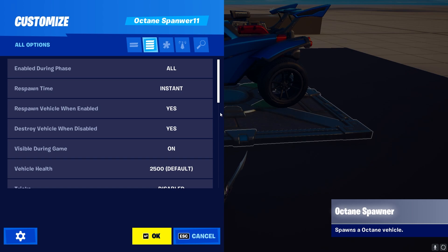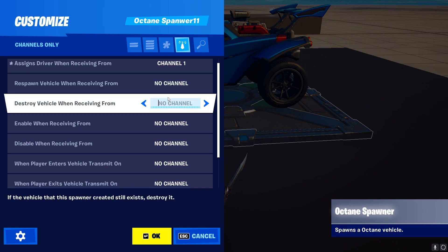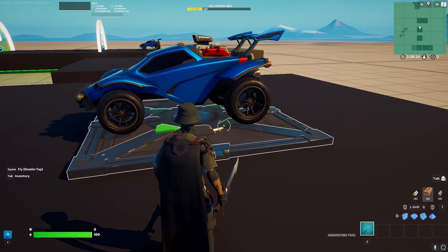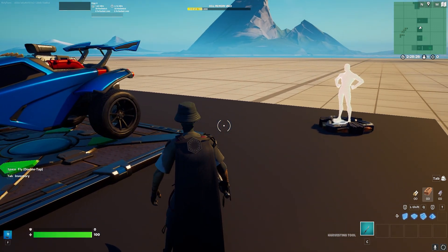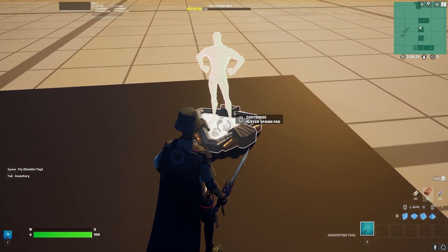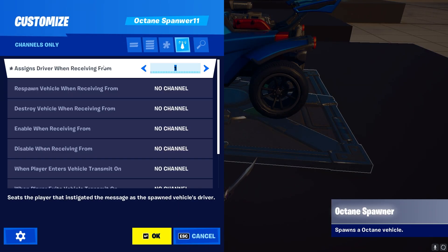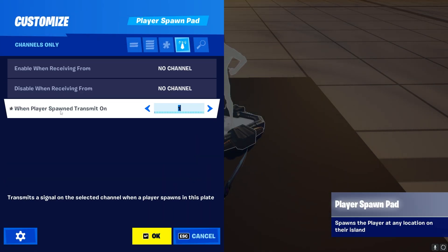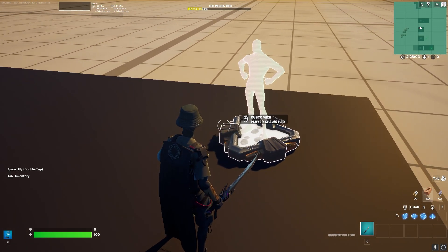Now let's look at the channel settings, which you can find by clicking the little bell icon. You'll be greeted with a bunch of channels, which are basically links between devices. The easiest link you can do is spawning a player into the car as soon as they spawn into the map. For that, use a player spawner and the Octane spawner. In the Octane spawner, set 'Assigned Driver When Receiving From' to a custom channel — channel 1 here. In the player spawner, send a signal on that same channel when a player spawns, so they instantly get put into the car.